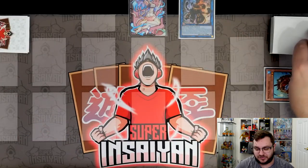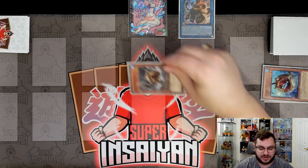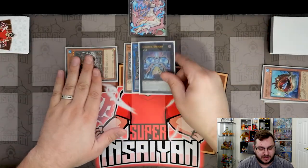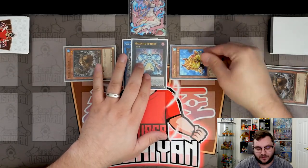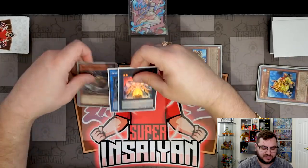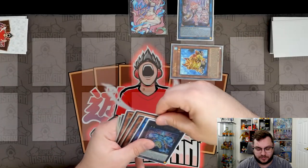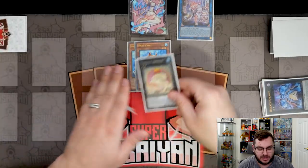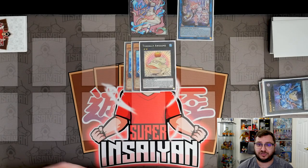Sprite Sprint sends another Nimble Angler to the graveyard, which summons two more Nimble Beavers. We take Sprint and a Beaver, overlay into Gigantic Sprite, activate it to summon Swap Frog, which sends another Swap Frog to the graveyard. Then we take Gigantic Sprite and Nimble Beaver into Sprite Elf, Elf reborns Swap Frog, and we overlay both into another Toadally Awesome.